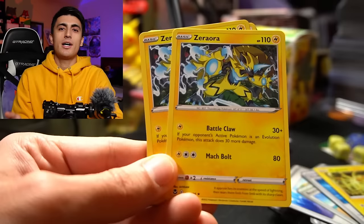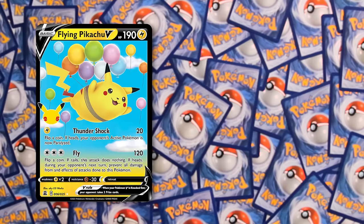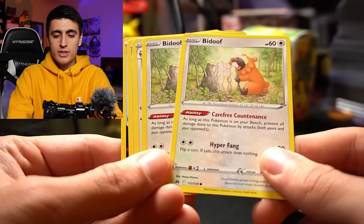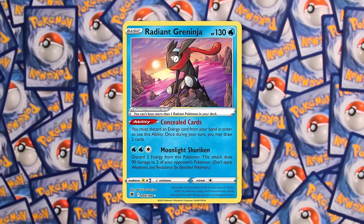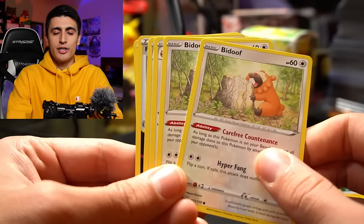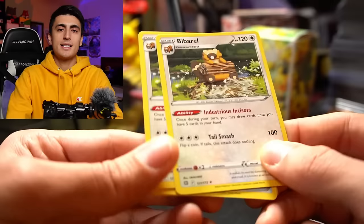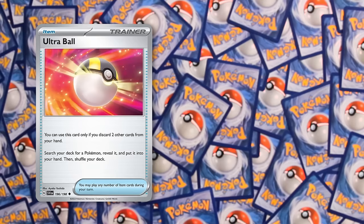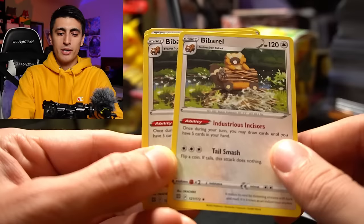Other free retreaters often used in Miradon include Flying Pikachu V and Flying Pikachu VMAX. Two copies of Bidoof are included — a very cute Pokemon. It has the ability Carefree Countenance, which says it can't be damaged by your opponent's attacks. So those Radiant Greninjas trying to snipe your bench can't touch Bidoof. You'll always evolve it into Bibarel. Bibarel is one of the best support Pokemon in the game — a lot of decks run a 2-2 line. It has the ability Industrious Incisors: once during your turn, you may draw cards until you have five in your hand. It's a very strong ability, and because Bibarel is not a Rule Box Pokemon, your opponent's Path to the Peak won't shut it off.